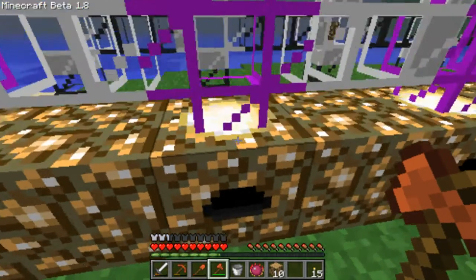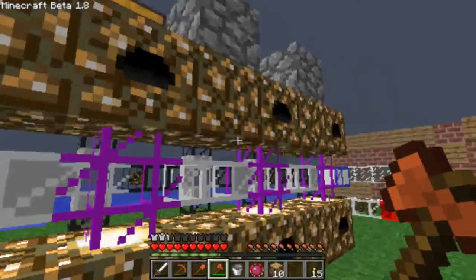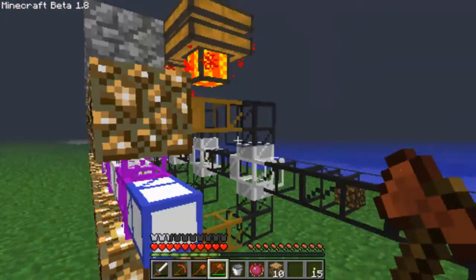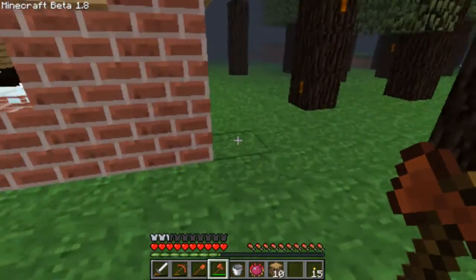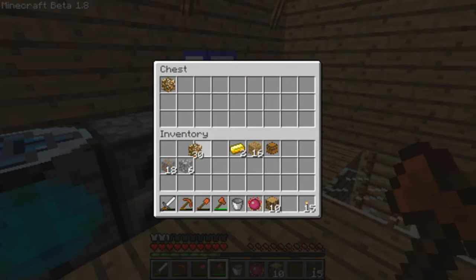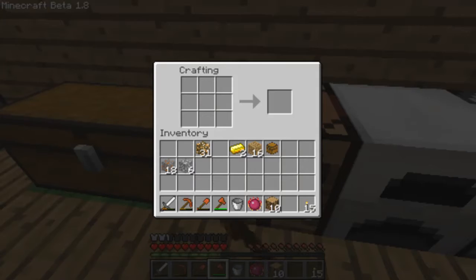So basically you can see some of them are full, some of them are not. Half of the glowstone goes back into refilling this and half of it teleports to me into this chest. I've made 31 glowstone in not long.